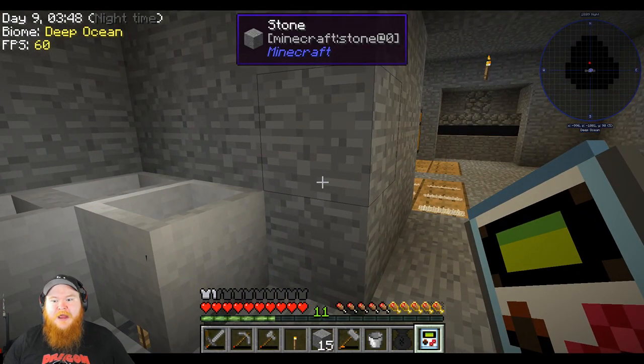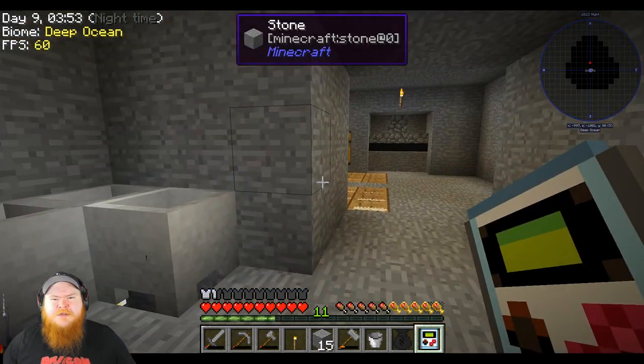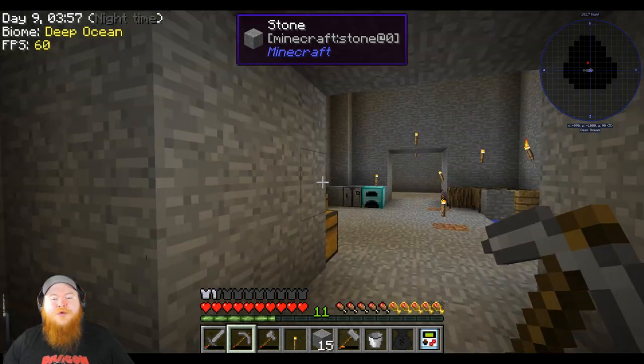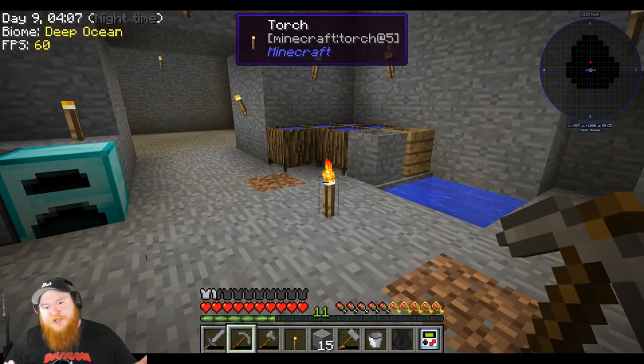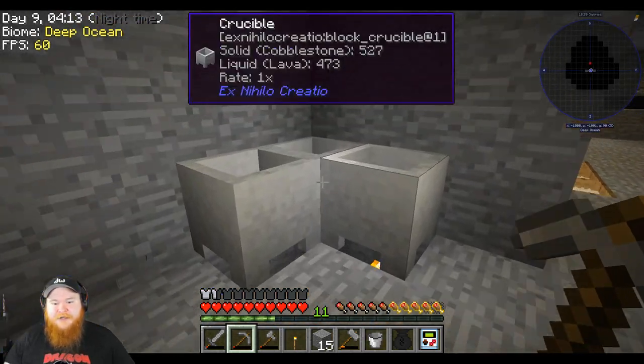I may even move the dark room from there to a room off to the side, so that way we have more room to expand. Do I want to make rooms off of rooms? I imagine I do — it would be like a little catacomb type situation. I like that idea — one room for power generation, one room for storage of items, et cetera.